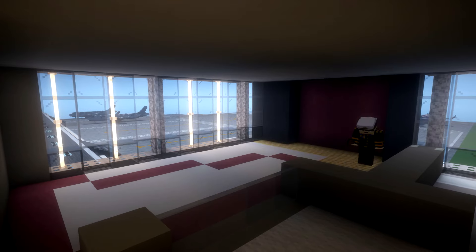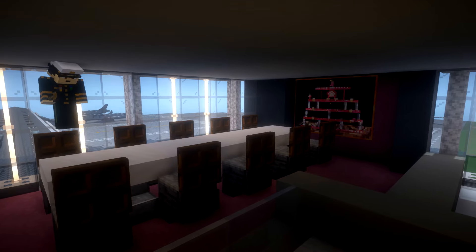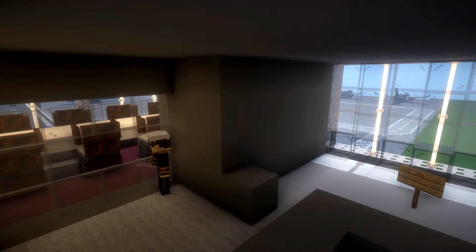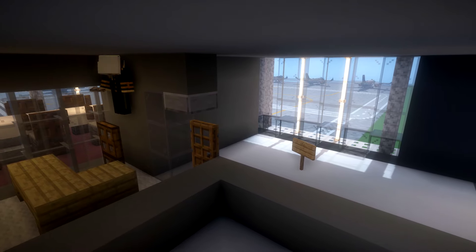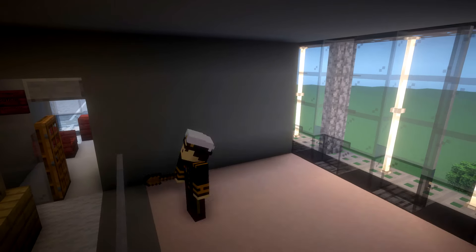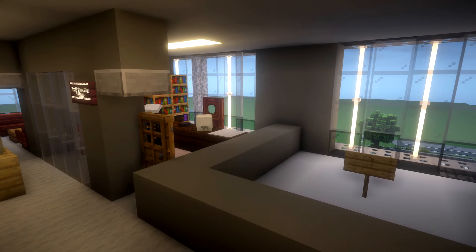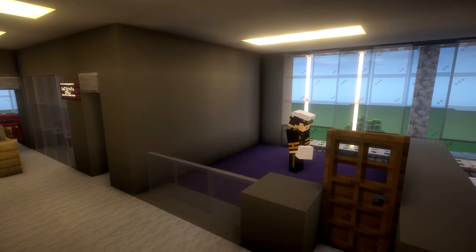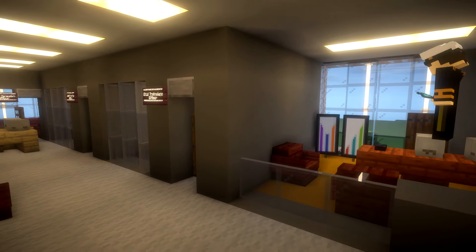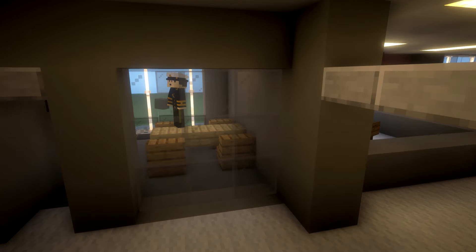Moving up to the next floor, this is where we have the boardroom — a perfect room that overlooks the planes, which is why I moved the kitchen. It's a really nice big boardroom. The CEO's office is right next to it, with their secretary in the hallway who also assists the Chief Operating Officer next door. I tried to make each office slightly different. We also have the Chief Technology Officer overseeing IT and engineering, and the Chief Marketing Officer on this floor as well.